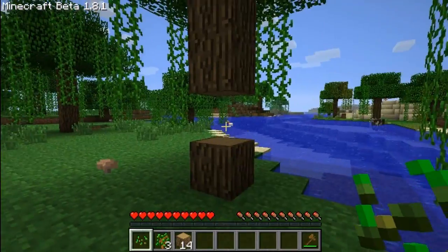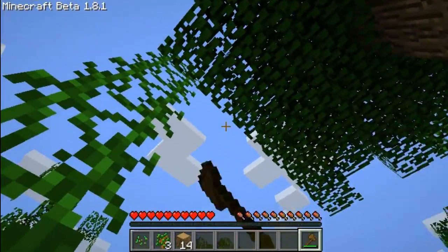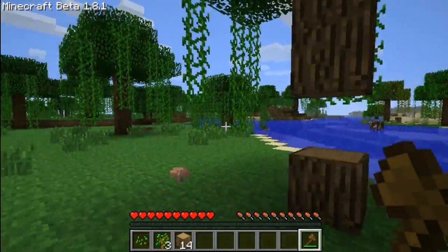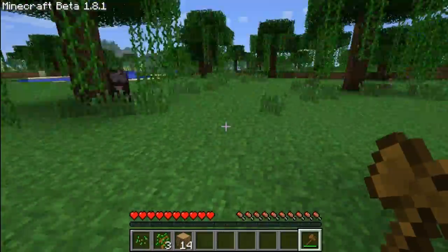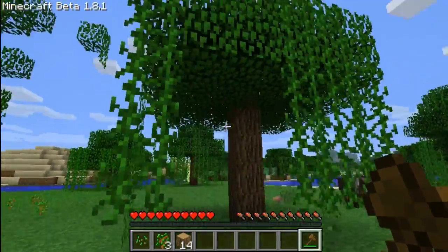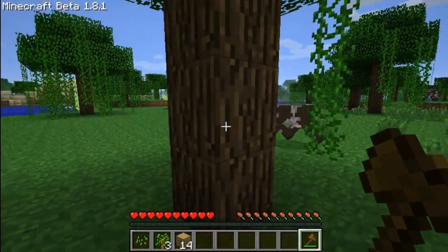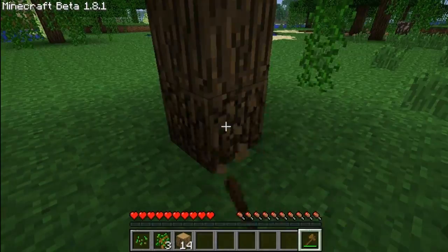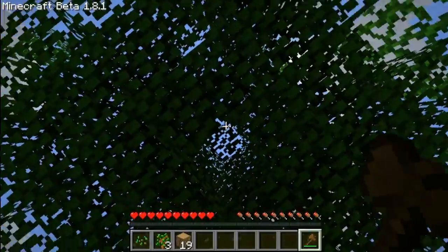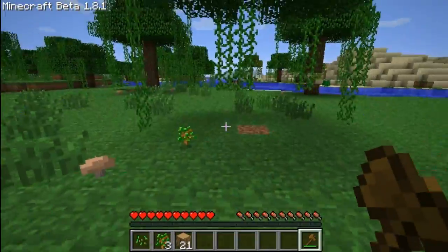If you have this mod installed, one of the first tools you might want to make might be a wood axe. Normally people make a pickaxe and get stone and move straight on to stone, but if you install this mod you just get a wooden axe, go like that with a tree, and all the wood falls — really quick and easy to get a lot of wood.